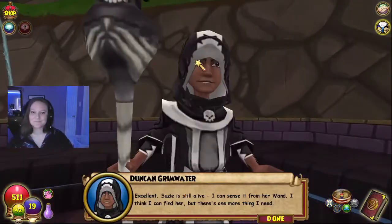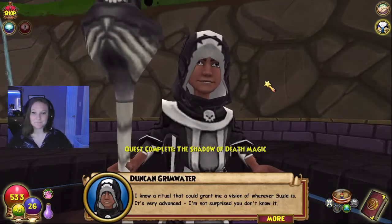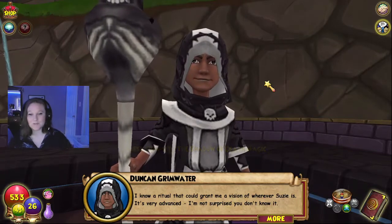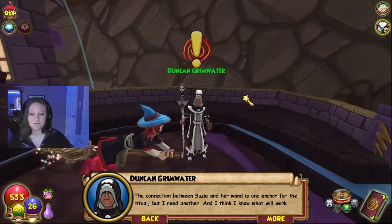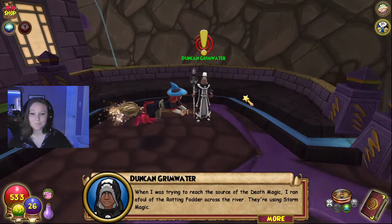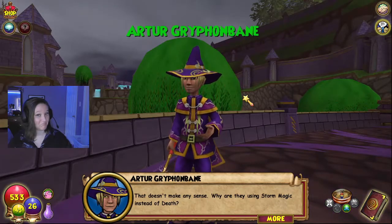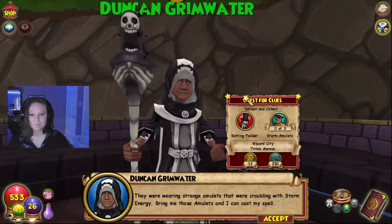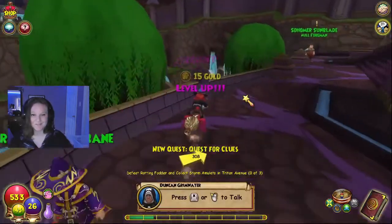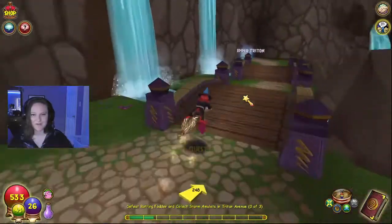Susie is still alive — I can sense it from her wand. I know a ritual that could grant me a vision of wherever Susie is. I need the storm amulets from the rotting fodder across the river — they're using storm magic, which doesn't make any sense. They were wearing strange amulets crackling with storm energy. Bring me those amulets and I can cast my spell. I'm really excited this stayed in the plot — the dead using storm magic. I loved this aspect.